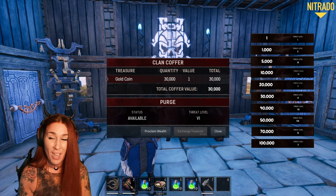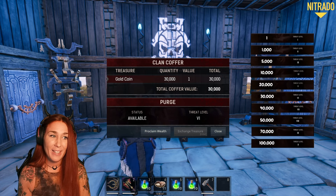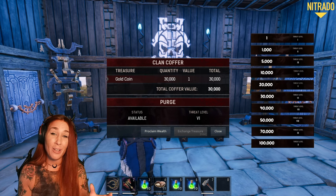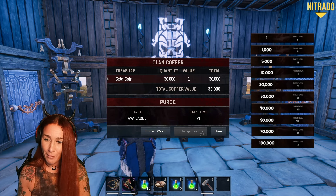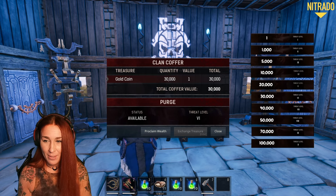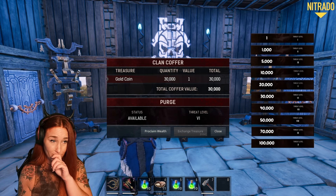I was thinking of doing a level 7, but then I was like, it might go terribly wrong. Let's just do a level 6 and see. If we get a golem purge against our golem army, we are absolutely fucked. Or the wizard guy. I haven't tried those new purges yet, so we will see.